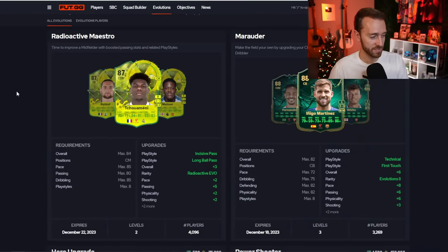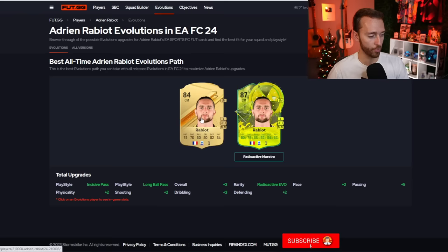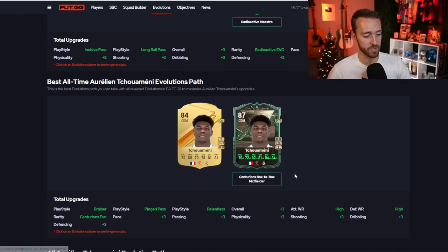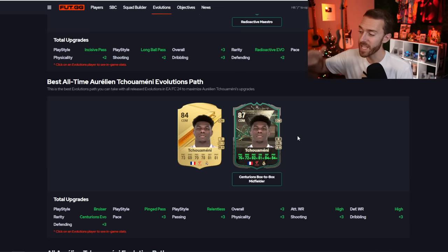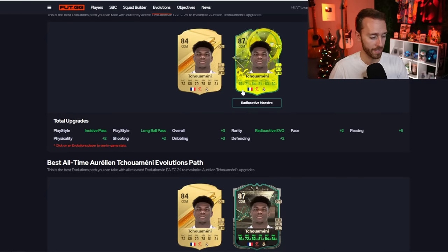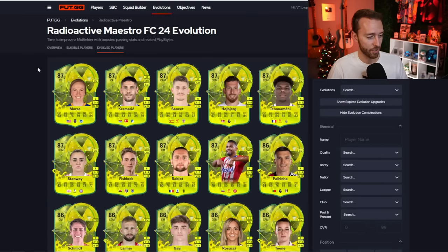The upgrade's not that insane, but for playing five games it's phenomenal. In the end you get a card that has the radioactive style that is linkable with basically everything — super easy to use in teams. There are a lot of really good Evo cards in here. Even Chalmani — just take a look and compare: Chalmani Box to Box Centurions was a 150,000 coin and 40 games evolution. This one is basically almost the same upgrade — you're minus one pace, minus one shooting, but plus two passing, same dribble, minus one defense and physical — almost the same card, but this one is free and you play four games.